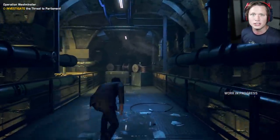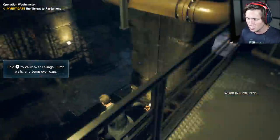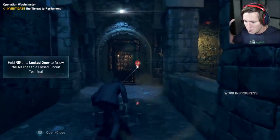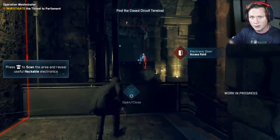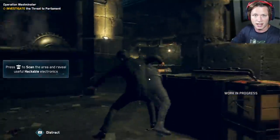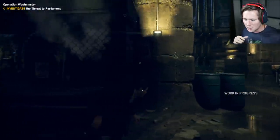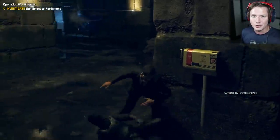Watch Dogs Legion — the newest iteration in the series. This game really changes things up. It is absolutely insane how big this world is and how interconnected it is, how everything works together and how it's pretty much your entire playground. One of the biggest features is that pretty much every NPC, every character you see walking around in the streets of London, you can recruit to your team. They all have different personas, they show up in cutscenes, they have different abilities and gadgets. We're going to see some of that today — using disguises, sneaking around, hacking Watch Dogs style.